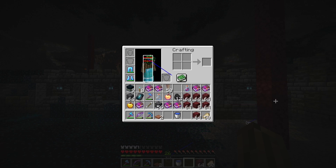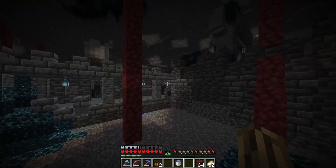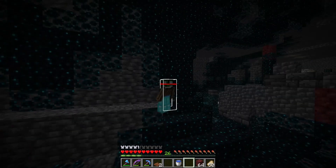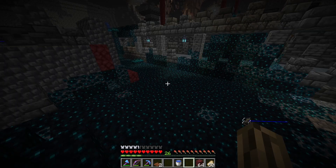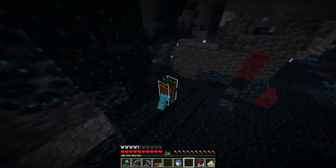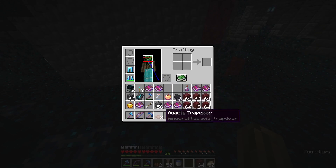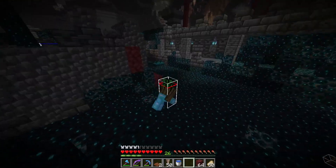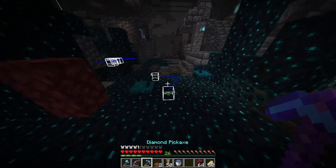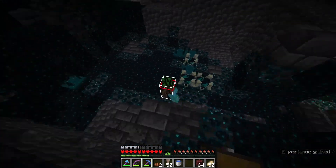I figured out a great, consistent, and easy way to deal with wardens if you are exploring an ancient city and you actually summon one. Of course you're not going to kill it with a sword or bow — well, you could with the bow, but that takes a lot of durability. So I came up with a way to kill it using dripstone and trapdoors. By stacking up, it's actually pretty consistent and there's not a big risk of dying.